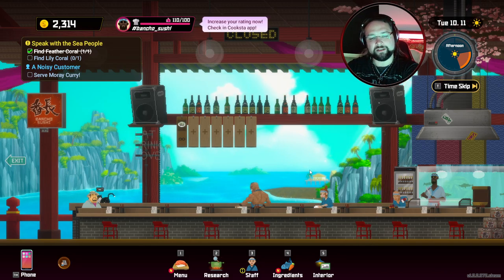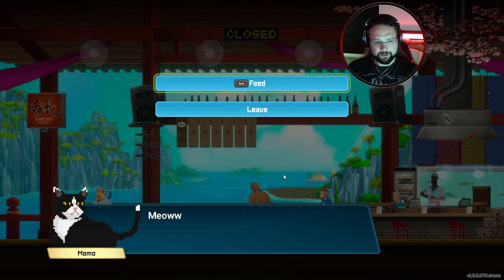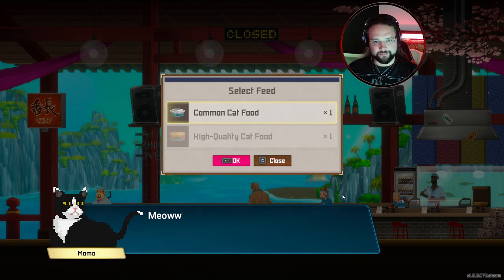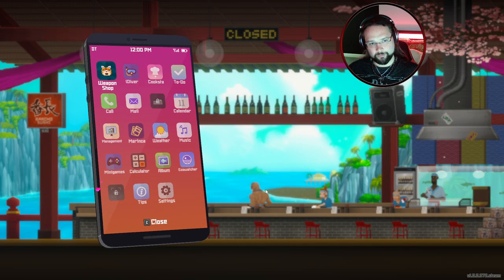Hello ladies and gentlemen, you're back with Deck Deck and today we're playing some more Dave the Diver. Before we leave the restaurant — we came here yesterday because I wasn't sure if we're meant to be cooking now or not — I noticed this cat right here that we can feed. Let's feed it the common cat food. I didn't realize the cat was even here.